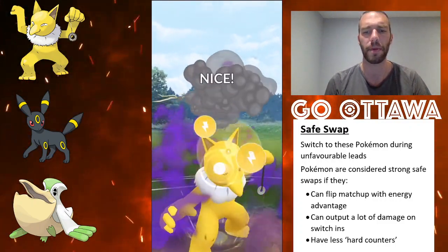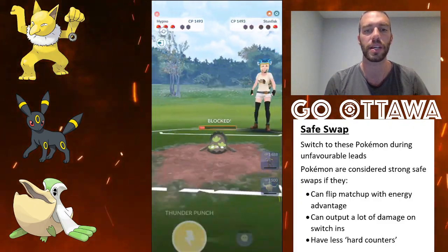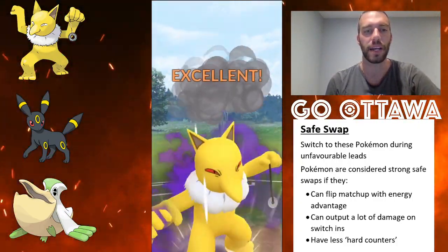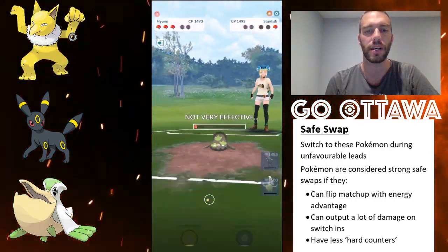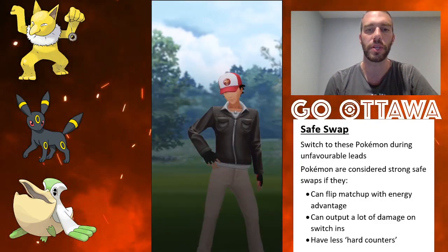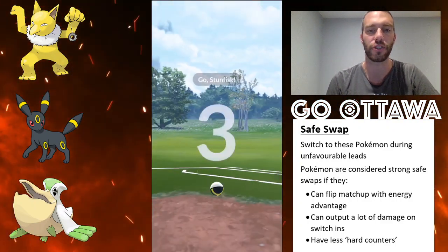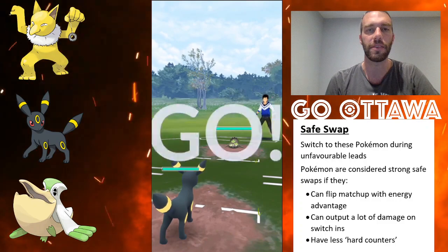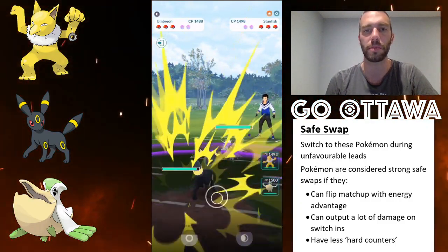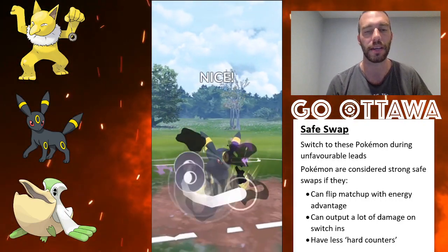So I think I have a couple more matches just to show you, but overall I really liked this team just because it kind of hides your weaknesses if you're able to maneuver out of bad matchups into something that can potentially flip with an energy advantage. That's why I like this team. Even if you get a bad matchup, get a couple quick moves in, you're at an energy advantage and you can flip matchups with an energy advantage potentially in all these cases.